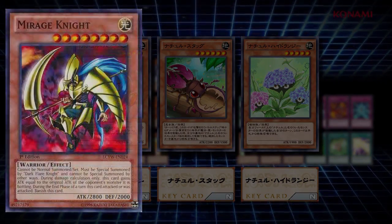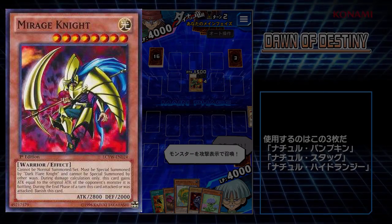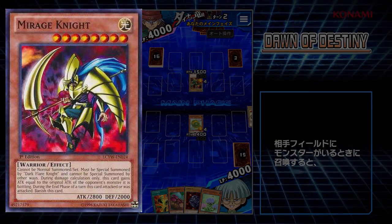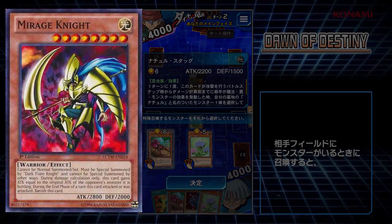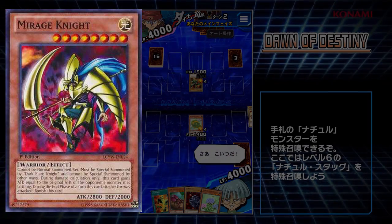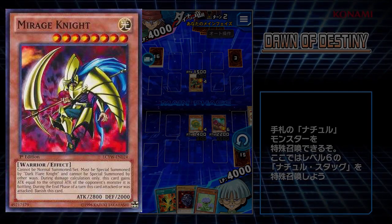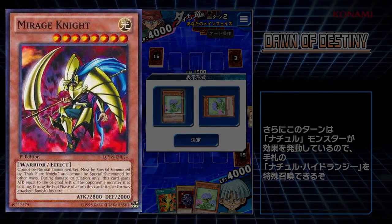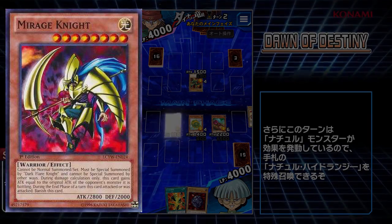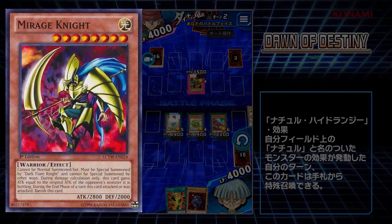Next, we have Mirage Knight. This is a card that can only be special summoned by the effect of Dark Flare Knight, which is also in this set. During damage calculation only, this card gains attack equal to the original attack of the opponent's monster it battled, and during the end phase of a turn this card attacked or was attacked, banish this card. This guy is really a one-turn play type thing. If you can do 2,000 points of damage with him, then go for it, because he's going to leave the field and doesn't come back. It's kind of hard to summon — you really have to go for that Dark Flare Knight fusion monster. I think this would be quite useful if you can build a deck based around Dark Magician, especially since 3-star Demotion is getting nerfed.